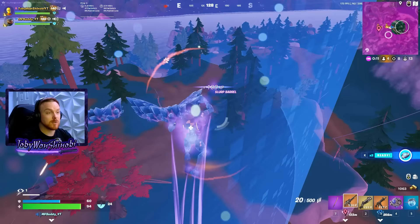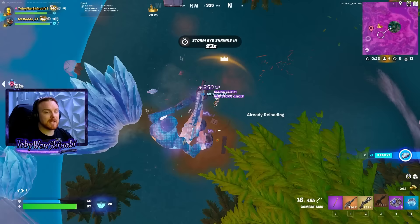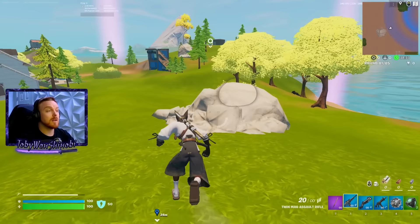Typically you'd be dead because you'd be fumbling through your inventory trying to get to your shockwaves or your port-a-bunker. But instead you already have that out because you're expecting someone to shoot you. You feel like this is a risky place to be — you are ready. If you're not good at shockwaves, go ahead and watch my shockwave mastery video. Now, this brings us to the next thought on the same tip: always having equipment in your inventory. In Zero Build, you cannot build.